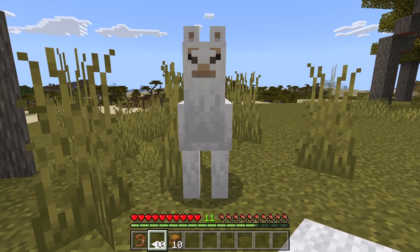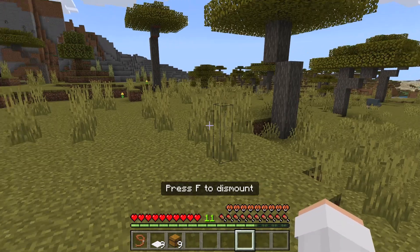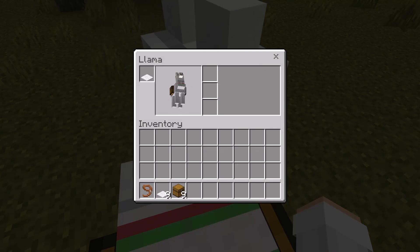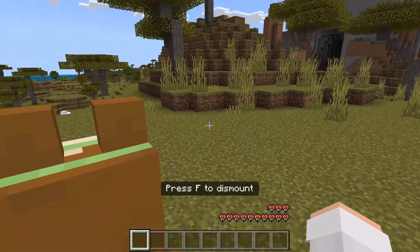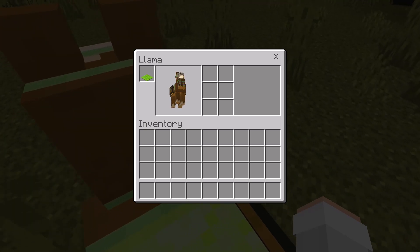You can put a carpet and a chest on a tamed llama. Putting a chest on a llama will give you some inventory slots. Different llamas can have different numbers of inventory slots — as you can see here, this llama has more inventory slots than the other one.